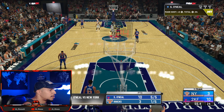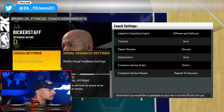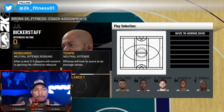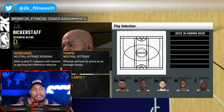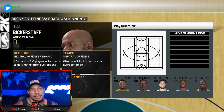Let me show you guys what play this is — go to Offensive Settings, Play Selection. This play is called Give 15 Horns Dive. It's in the Pistons playbook, a bronze playbook, so it's currently cheap. You might as well get it while you can because if people see this video the prices may inflate a little bit.